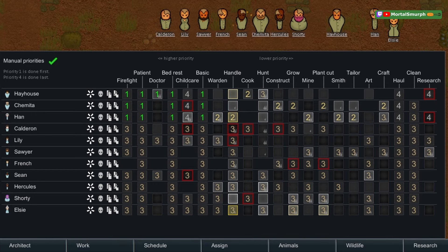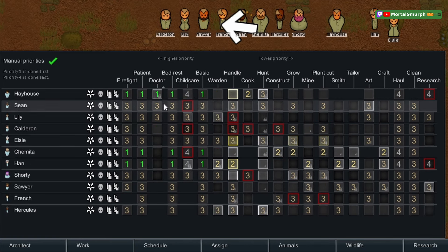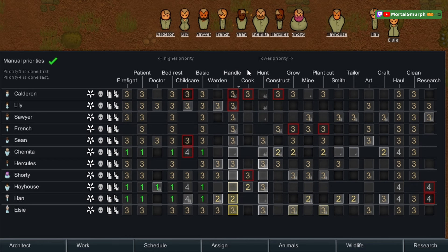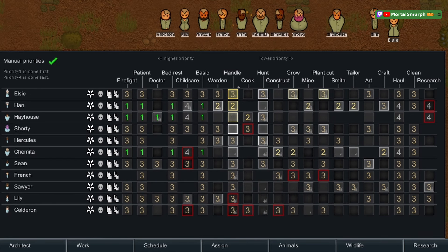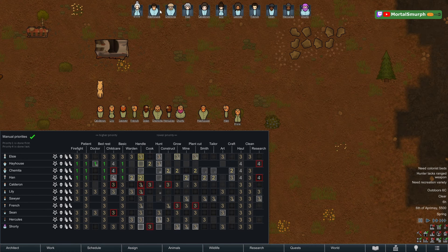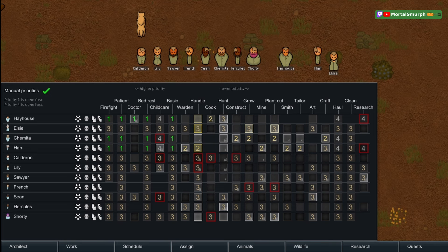You can sort by skill level by clicking on the job name. For example, to find your best doctor, click once then click again. You can sort worst to best, best to worst, or no sorting. No sorting is the order at the top of the screen — you can right-click and drag colonists to reorder them at the top of the work tab.